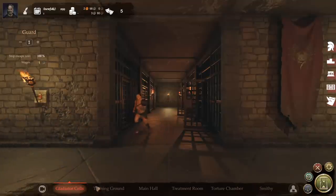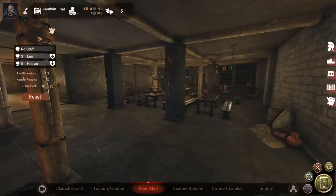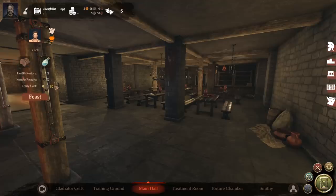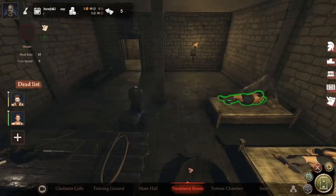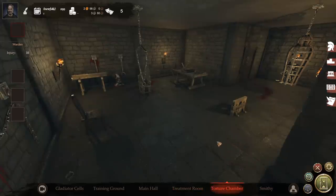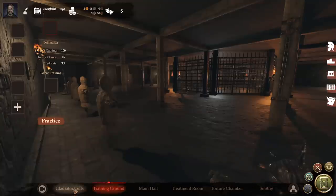Let's heal up both of our gladiators and talk about the facilities. We've got the gladiator cells where everybody lives, the training ground where they obviously train, and the main hall where they hang out and eat food if their morale starts to get low — it helps to have a cook. The treatment room is what we're really interested in right now, since wounded guys recover 15 HP per day resting here. There's also a torture chamber — gladiators have an obedience level and can rebel, attack guards, and fight each other if their moods get too low. A specialist in there basically breaks their will so they follow orders. Kind of a grisly topic, but I'll withhold judgment for now.